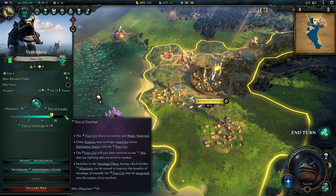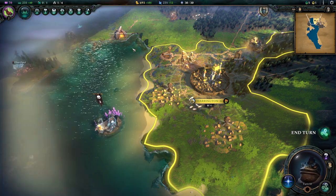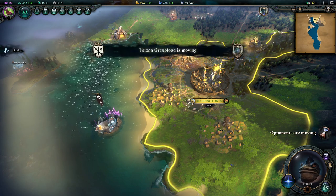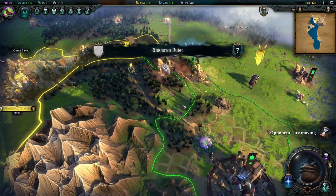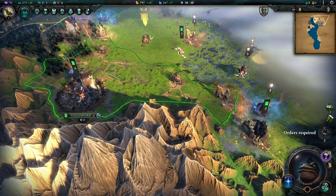We're moving toward a pact of vassalage, with new subsets of relationship types to work through. For now he's taking this area.